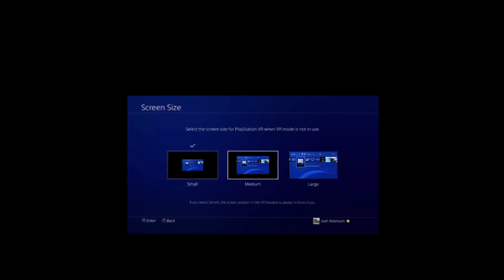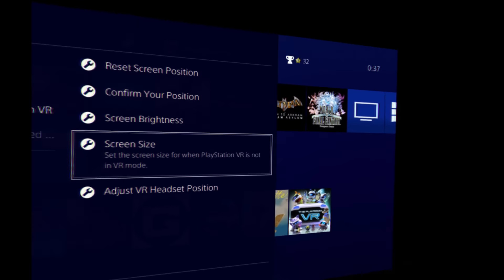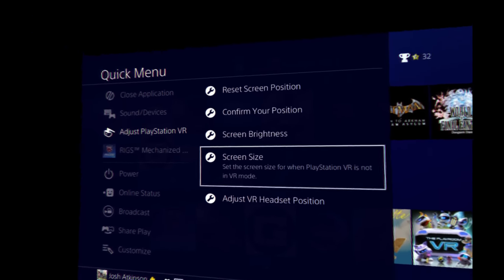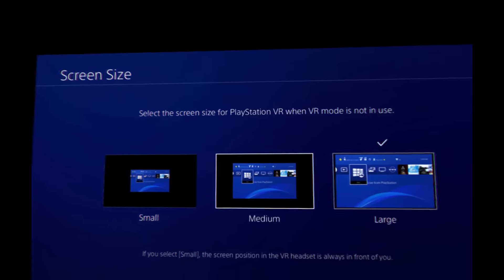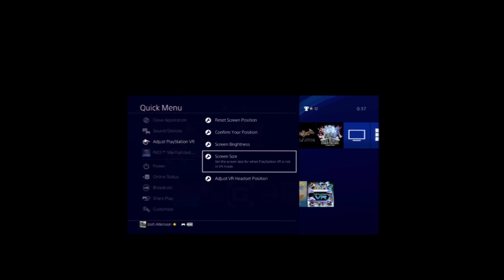Now if I go back into the screen sizes and scroll to medium — this is what medium looks like; I can move my head. And then if I go to large, I have to look around, and it looks great. You may notice a little bit of jitteriness when you first change sizes — that is because the headset has to calibrate. It's gone now, which is fantastic. So I hope this has helped you today and given you an understanding of the screen sizes. Sadly, small does not show you the true HD quality I can see, but it looks amazing, I promise you. Thank you.